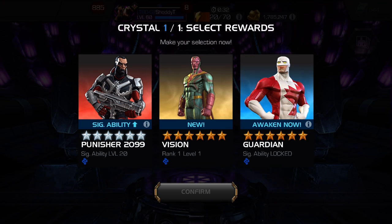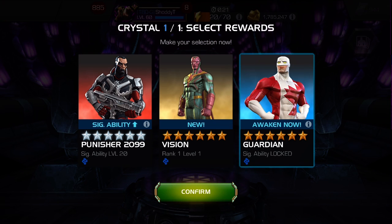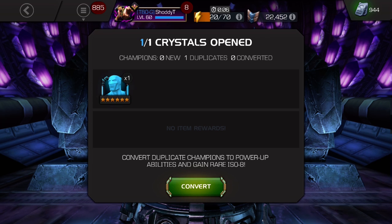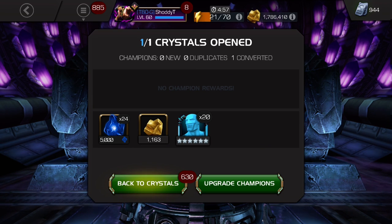I didn't get Ghost, but awakening Guardian is just as exciting because he needs a high sig as well - I may put the six stones in him to be honest. Vision you're nice to get but you're a trophy champ. Punisher 99 is already awakened so yeah, we're gonna go with Guardian. That's not a bad consolation prize - I still don't have Warlock either, but beggars can't be choosers. We'll take the awakening of Guardian.